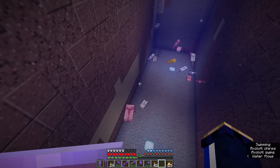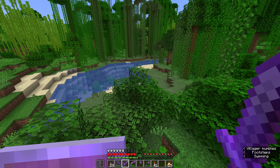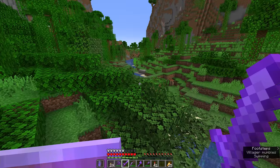What's the rarest mob in the game to find? In Java Edition, the chances of finding a left-handed zombie villager chicken jockey carrying an enchanted iron sword and wearing fully enchanted diamond armor is 1 in 1.9921 times 10 to the power of 35 — that's like with 35 extra zeros after it. I've been playing Minecraft for about 7 or 8 years, and I've only ever seen mobs spawn with diamond armor 3 or 4 times.